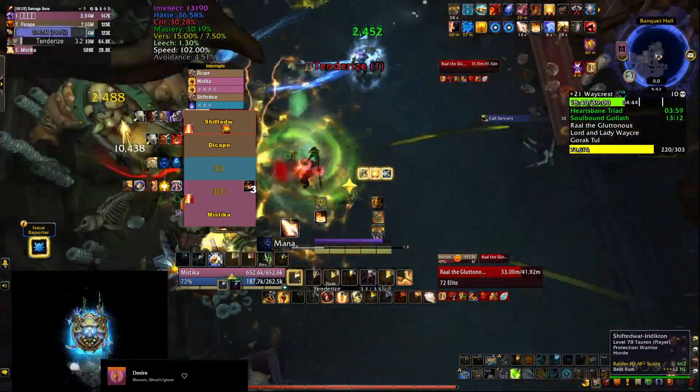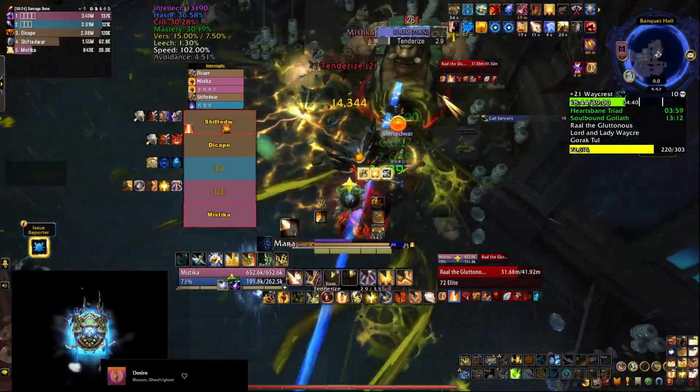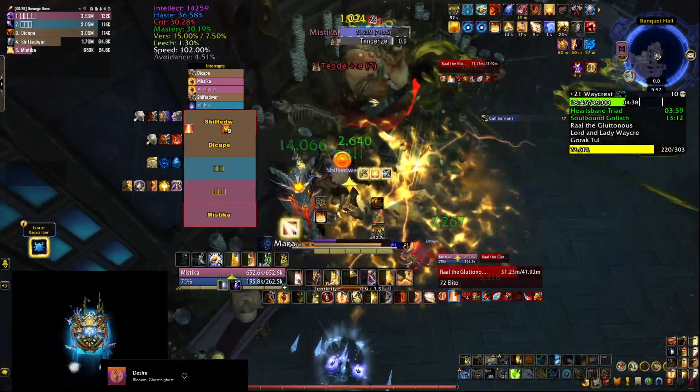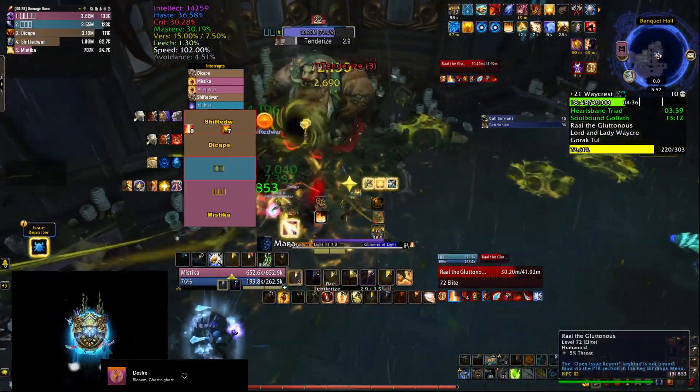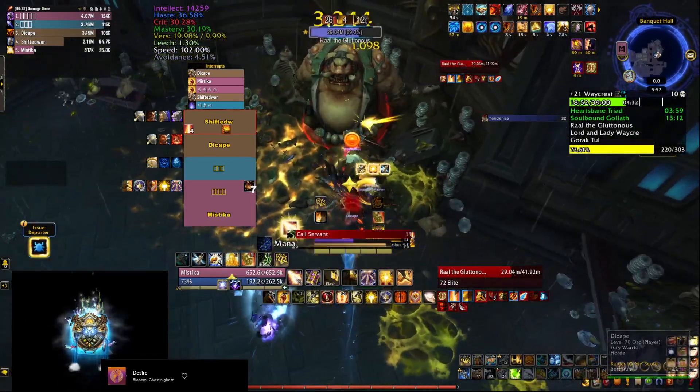You need to dodge those Grimpuddles and keep doing so once he starts casting Tender Eyes. Those are three frontal cones which change direction, so keep moving around and make sure that the tank is always in melee of the boss, or he starts doing huge AoE damage.